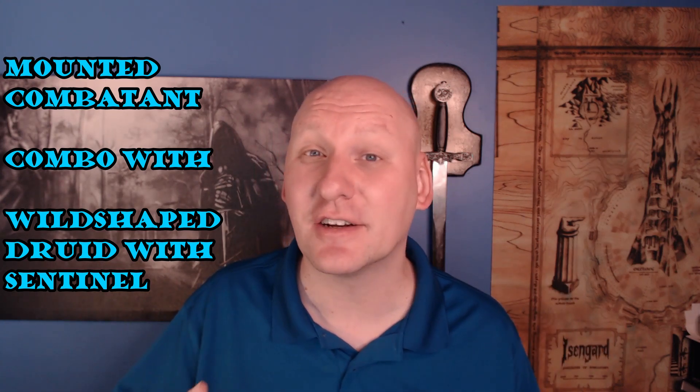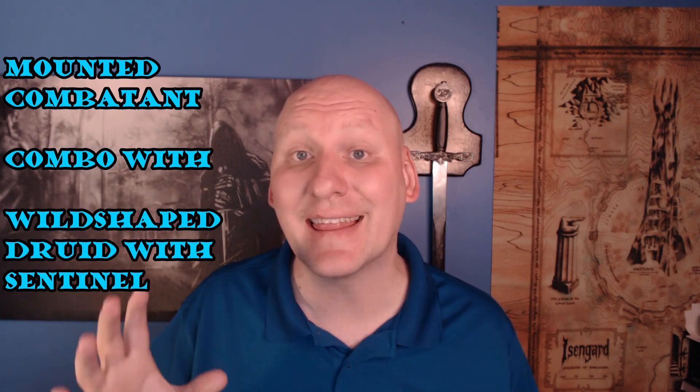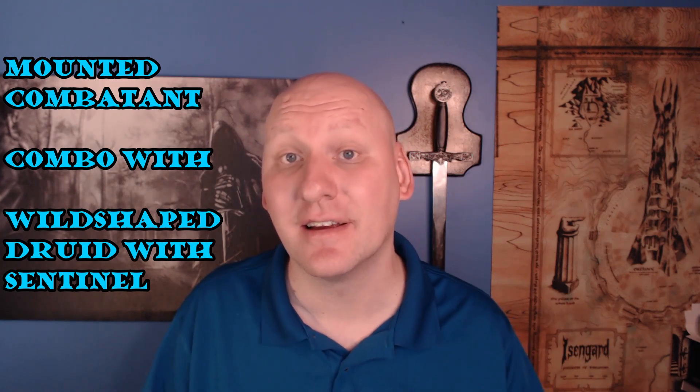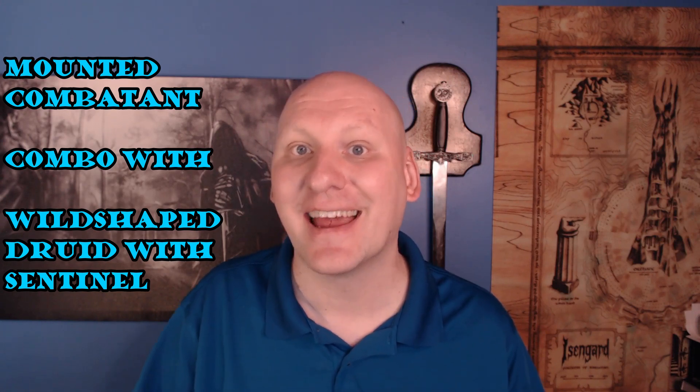My favorite combination: a fighter who has taken the Mounted Combatant feat teams up with a Circle of the Moon druid who has taken the Sentinel feat. The druid wild shapes into a mount-style creature, and the fighter mounts the druid — then they go into melee together. Whenever an enemy tries to strike the fighter, the druid can use Sentinel for an opportunity attack. But if the enemy tries to strike the druid, the fighter uses Mounted Combatant to force the enemy to target the fighter instead — and the druid can still use Sentinel on that attack. So the druid gets an opportunity attack regardless of who the enemy targets.